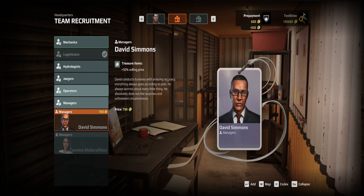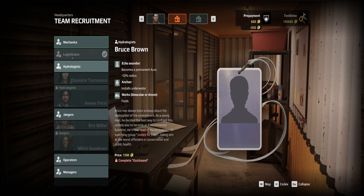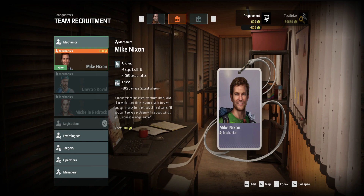We also get upgrades and a new outpost. We need to take our logistics person Connor Ericsson — we'll add him. We've also got Mike Nielsen, who gives us more anchors and more setup radius — 100% setup radius and minus 30 damage. He's a mountaineering instructor from Utah who also works part-time as a mechanic. 'If you can't solve the problem with a good winch, you just need a longer cable.' He'd cost 600, but I don't think we need him — let's just take Connor.